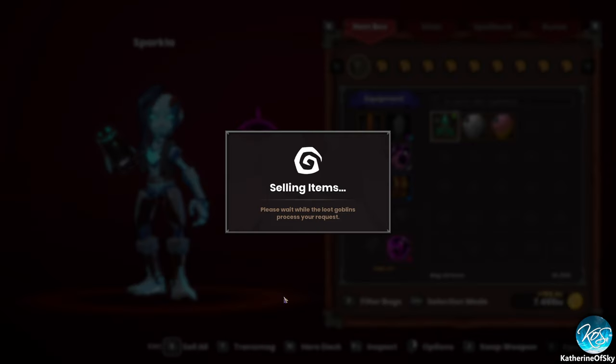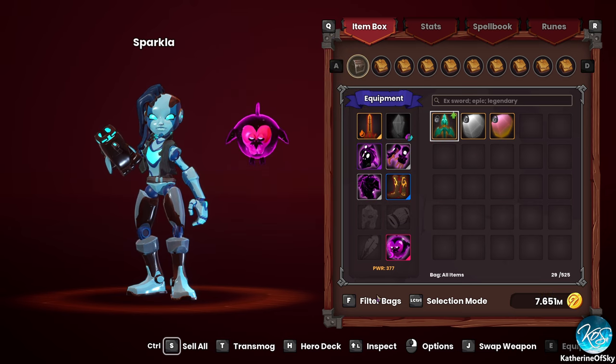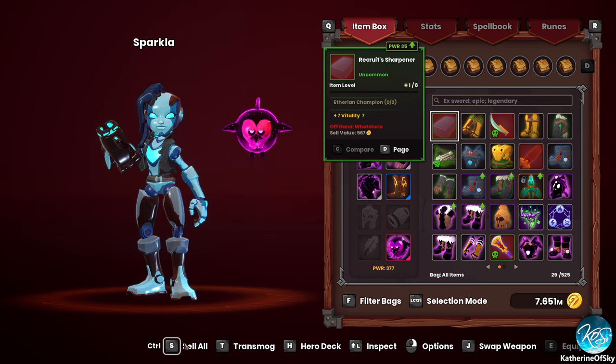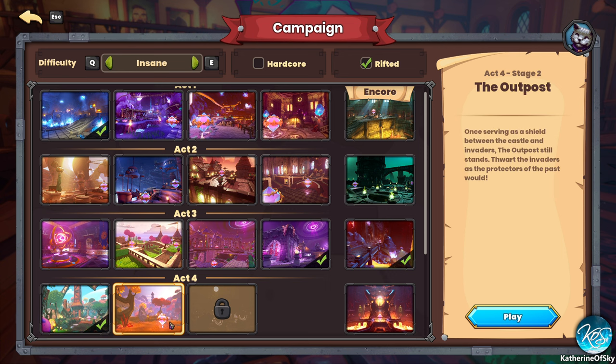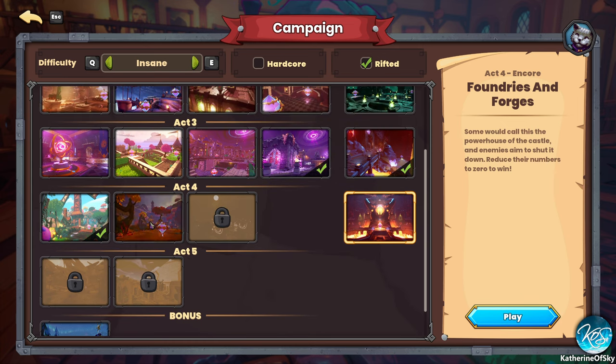Let's go ahead and sell everything. There are 29 items. Let's revert all, then sell all again. So what is the next map? The Outpost — once serving as a shield between the castle and invaders, the outpost still stands. Thwart the invaders as the protectors of the past would. And there's also Foundries and Forges — I know that map. We still have maps to do, let's go.